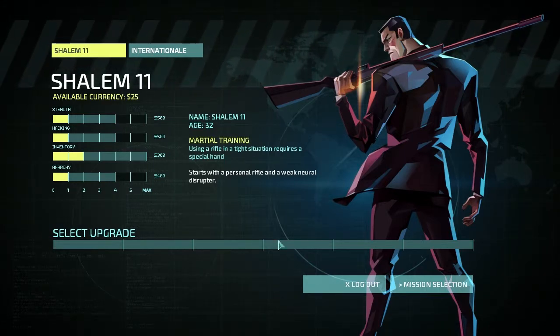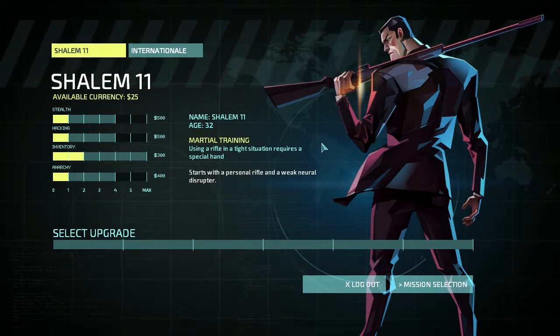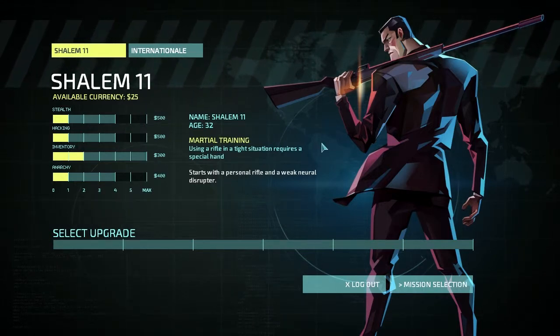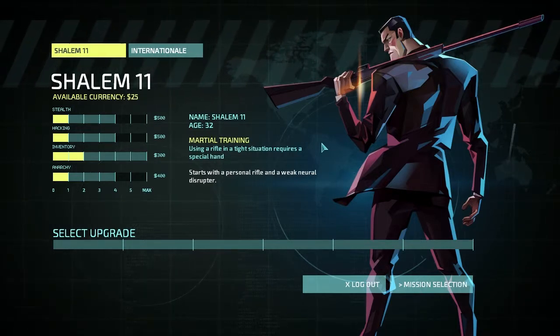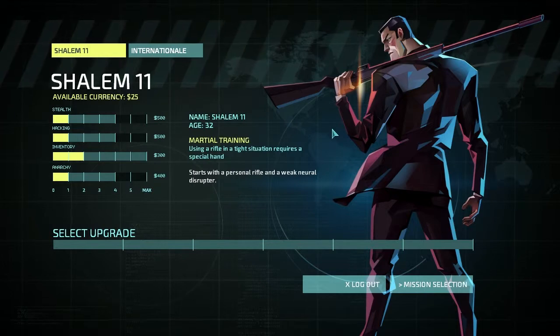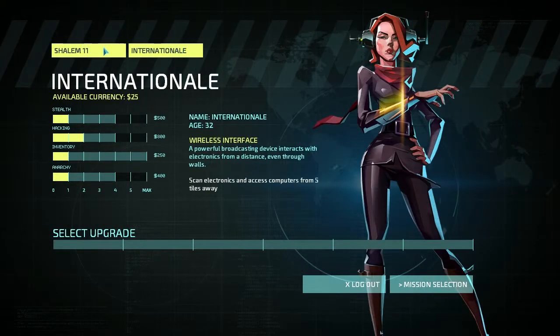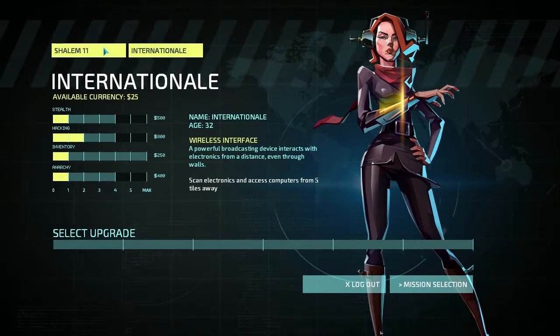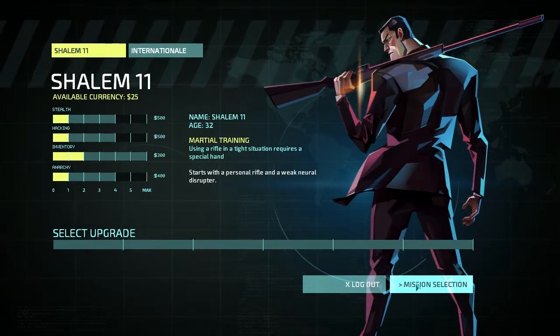But we're here with Shalem 11, our new recruit, and I have to upgrade people, so let's see what's happening. Available currency: 25. Obviously I gotta go to mission select.